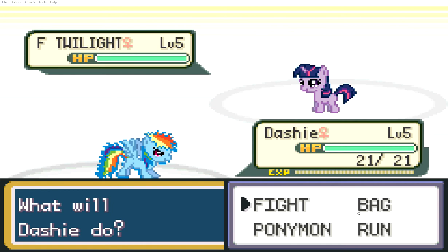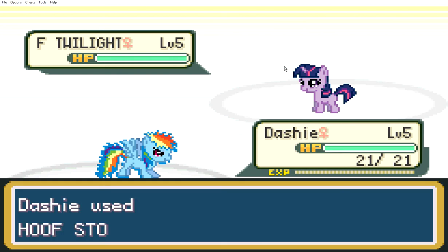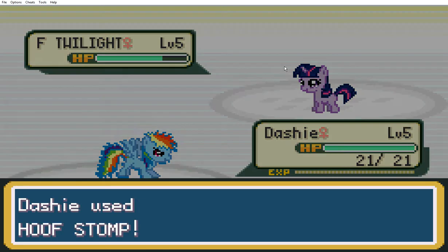Let me see — Z is A, or is it X? Which one is it? Oh, I haven't clicked on it, okay. Yes, it is Z. So hoof stomp or tail whip? We're gonna do hoof stomp. Use hoof stomp. Yay!